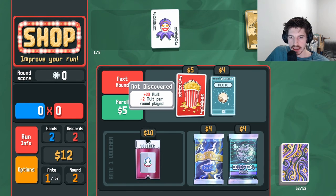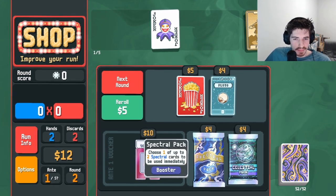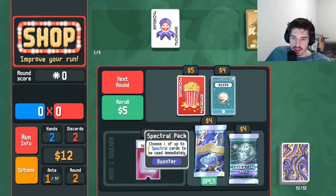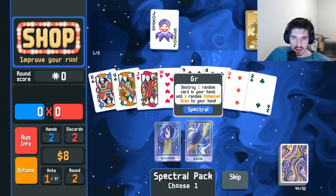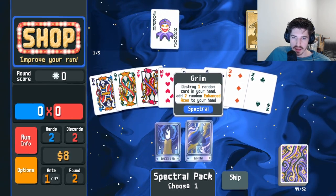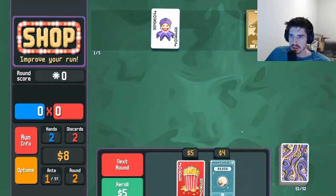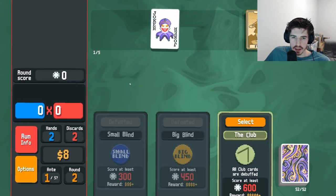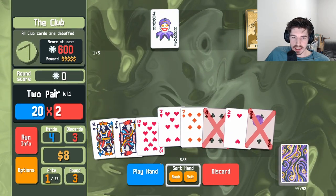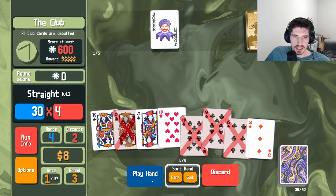20 Molt minus two per round played — that seems bad. It's good on your very last play, I guess. We could use spectral to give our run a little direction. Purple seal — it's a tarot card when discarded. Seems great. Or we could get enhanced aces. Let's go purple seal on E2. Two of clubs. The more tarot cards the better, that is my motto. Does this get rid of my purple seal? It does. I'm gonna be sad. Penjet queen. That's very depressing. Should've paid more attention to it.